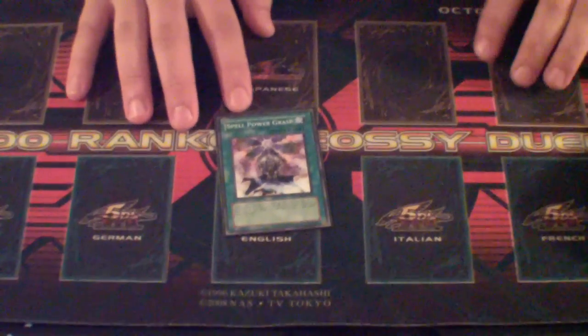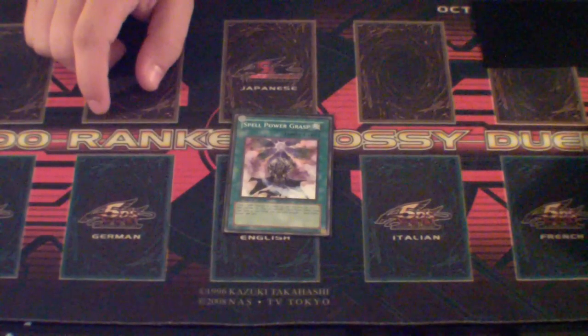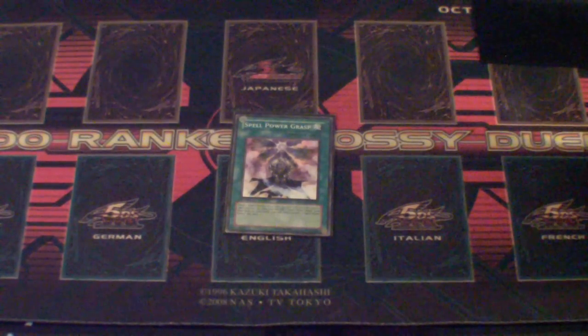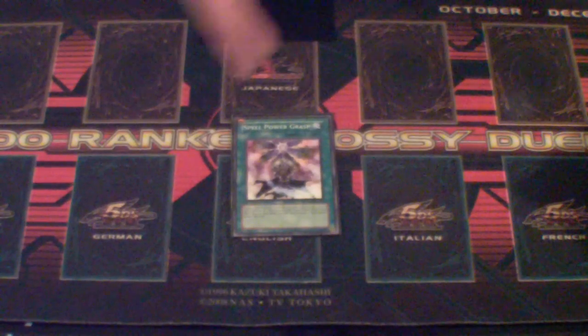Next is Spell Power's Grasp. I only run one. Even though when activated it will allow you to search for a second one, the second one cannot be used on the same turn, so it becomes dead, and I hate having dead cards. What it does is it gives a spell counter to one target. So you put this down and use its ability to give Royal Magical Library a spell counter, then it gives it a second spell counter because it's a spell card itself — so it's two spell counters.